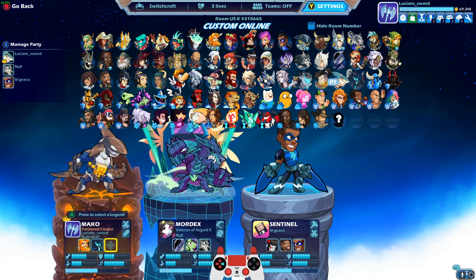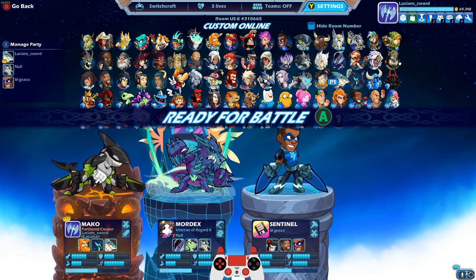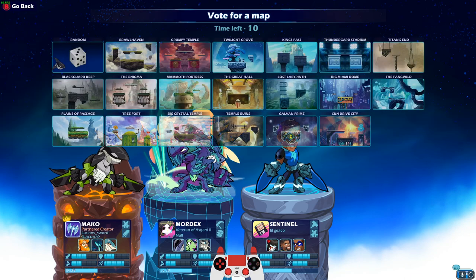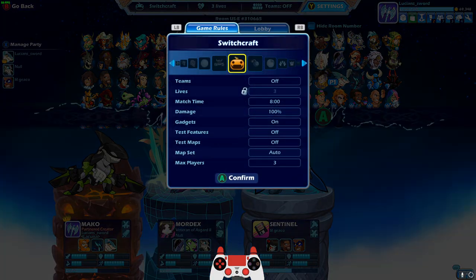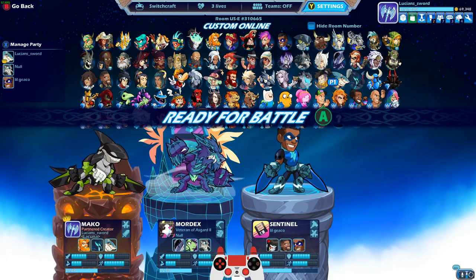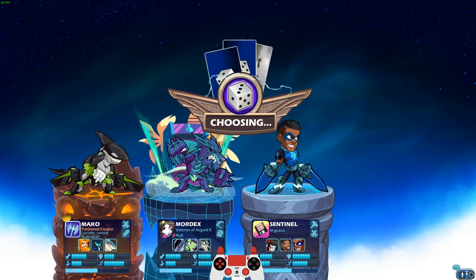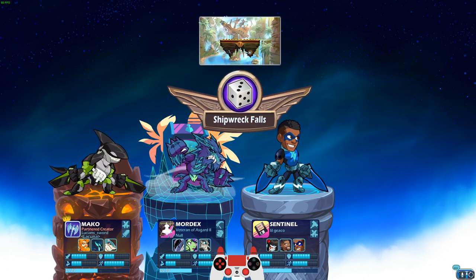The reason I'm doing this is because Magyar has some really crazy signatures where his arms come off of his body and stuff, and I wanted to see what that looks like in an actual Switchcraft lobby. I made a public room, so these are people I have no idea who they are, but they joined the room. I have Magyar here with Sir Roland and Mako.